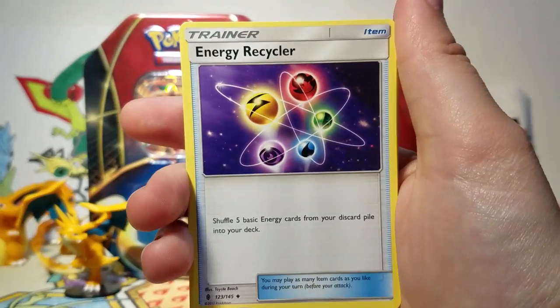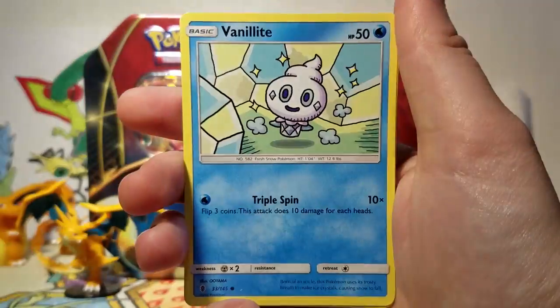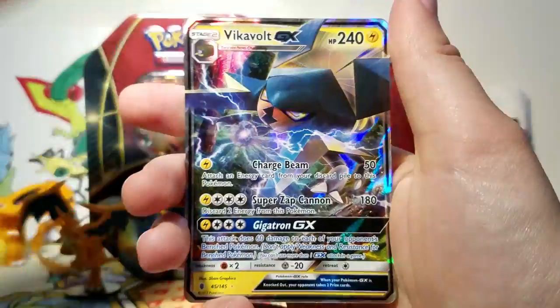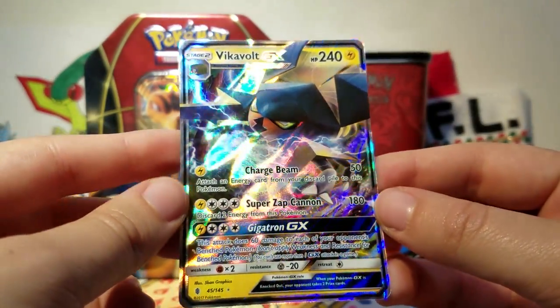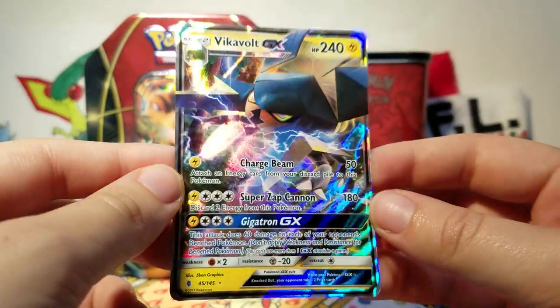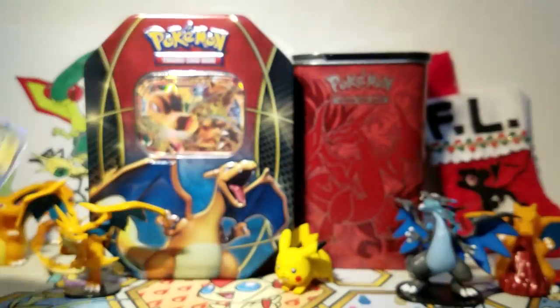So we've got a Grass Energy, a Mallow, Energy Recycler, Tentacruel, Snow Runt, Castform, Vanillite, Murkrow, Salandit, a Fletchling Reverse at our rare. Holy crap, we got a Vikavolt GX! Wow, that is awesome. My second ever Vikavolt card is its GX. Wow, that is so cool. I'm very excited about that — perfect for a Vikavolt Blister!